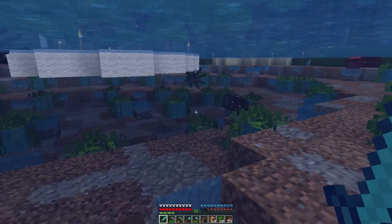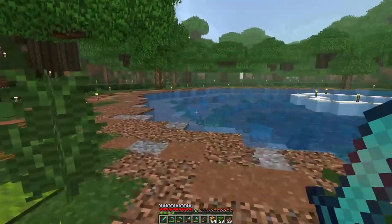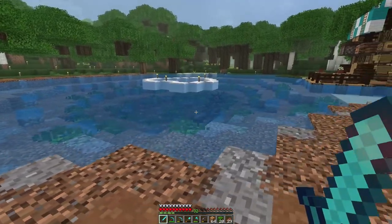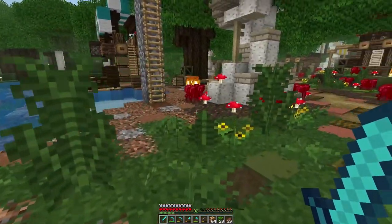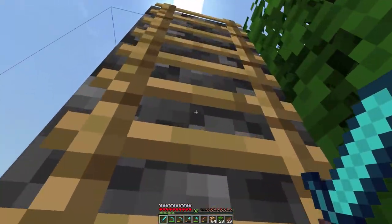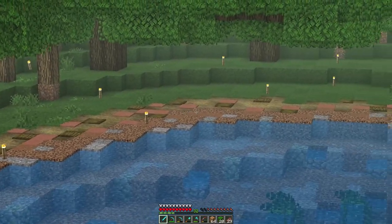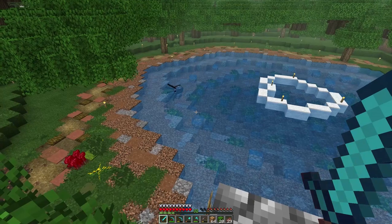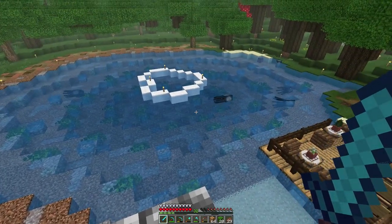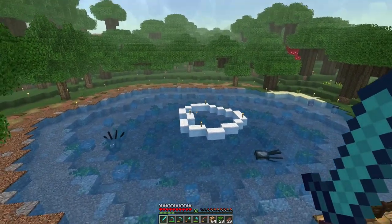This is what the underwater is looking like — I think it looks really good. We'll see what it looks like in the new water textures a little bit later. Overall it looks pretty good and I like what that area looks like with the coarse dirt and stuff. The gravel I think really helps break up all the brown. I think I'm going to remove the wool — I think we're going to nix that idea.